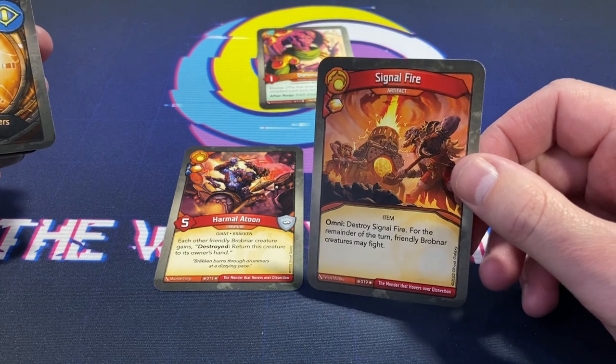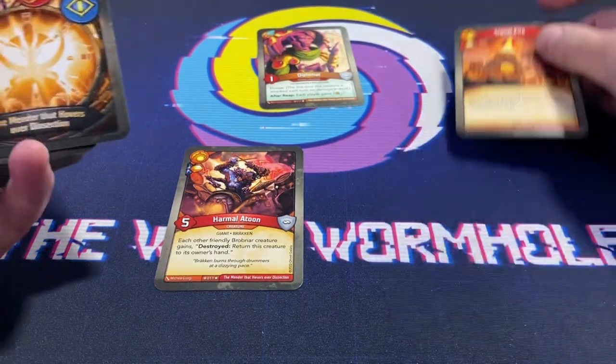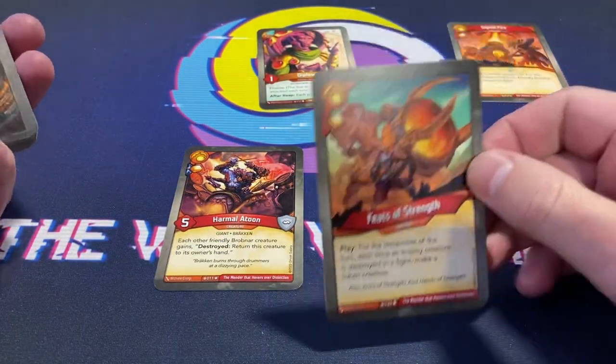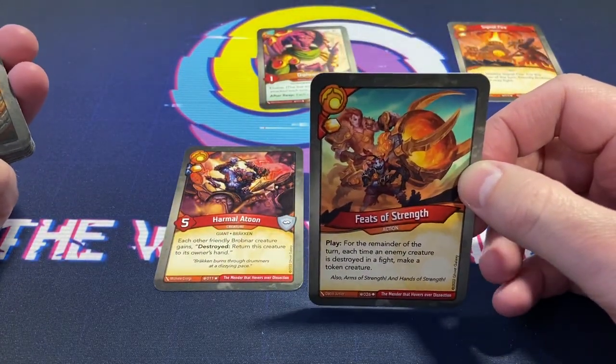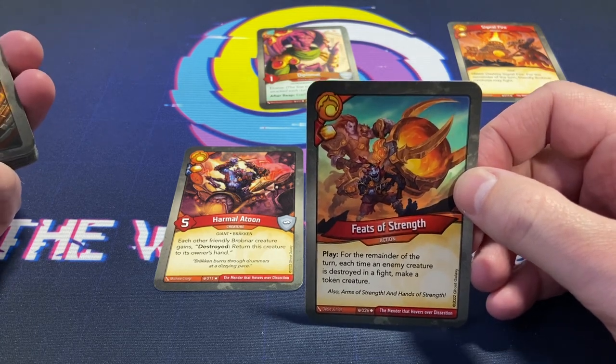Signal Fire — amber pip artifact, destroy omni. Yeah, for the main turn in front of the creature, Robnar creatures can fight. Hopefully get a Brick Nasty — that would be amazing. Pizza Strength — amber pip, for the remainder of the turn each time an enemy creature is destroyed in a fight, make a token creature.